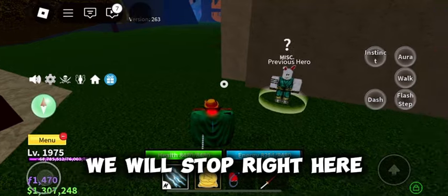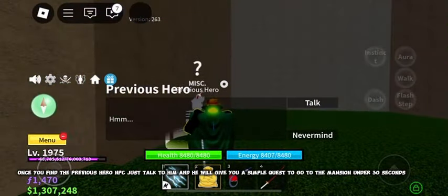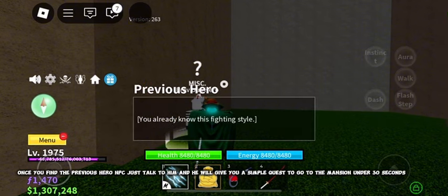We will stop right here. Once you find the previous hero NPC, just talk to him and he will give you a simple quest to go to the mansion under 30 seconds.